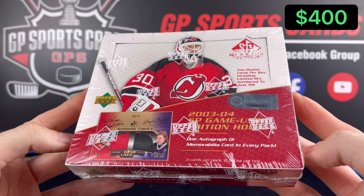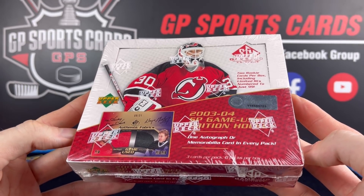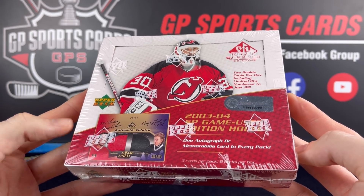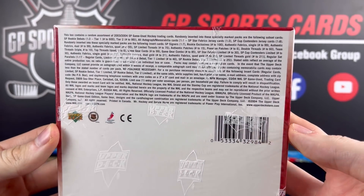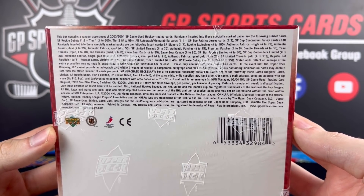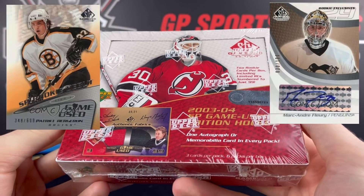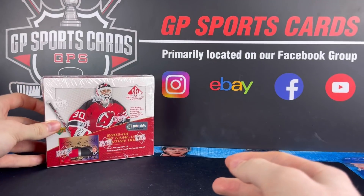This box was a hefty premium for being so rare, and the potential of what's inside is crazy. I had a look at the checklist and boy oh boy it is killer. We've got a ton of legends and hall of famers, and there was also a really small rookie crop in 2003-2004 — only a handful of rookies, but you got some big names like Marc-Andre Fleury and Patrice Bergeron to chase after. A lot of unique cool big cards from Gretzky and Gordie Howe are in this stuff.